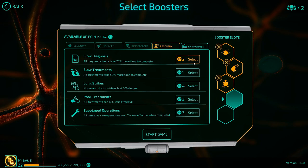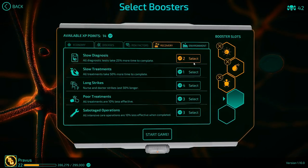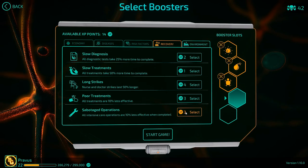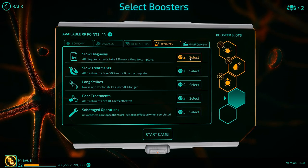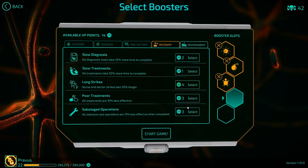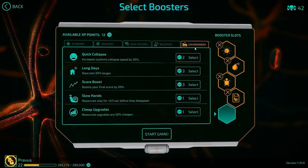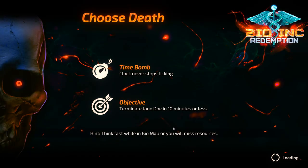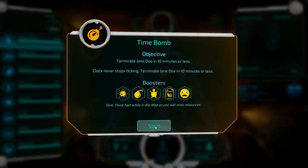Slow diagnosis would certainly be quite nice. Sabotaged operations actually can save you in some ways, but the alternative is to go for long strikes, though I don't think I'm ever going to have the points for that. I think we are going to go for the slow diagnosis. For environments, you have to go for quick collapse — nothing else really makes sense. Going for long days does nothing because ten minutes is not tied to how many days go by.